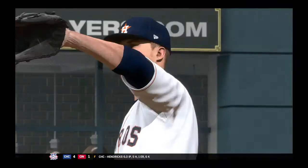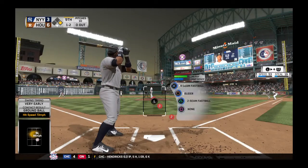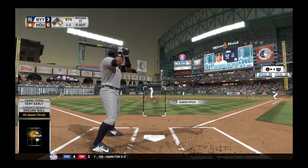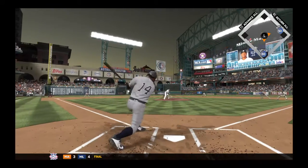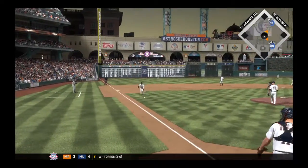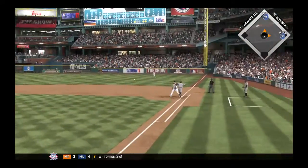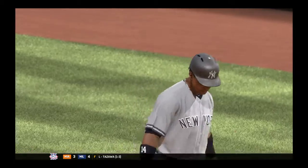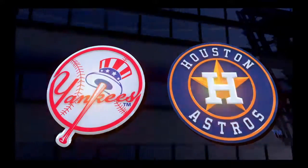A foul ball — one and two now. Back-to-back sliders away. I think you have to think about running something hard in — not a good idea to throw a good hitter the same pitch three times in a row. Softly hit down to third, likely no shot at two, and he'll get in there safely. That's his fourth hit of the game and he'll take it any way he can — right there into a single.